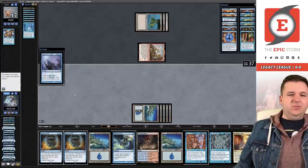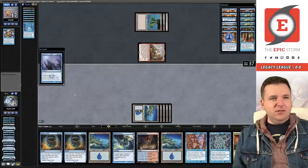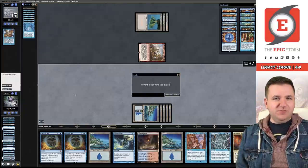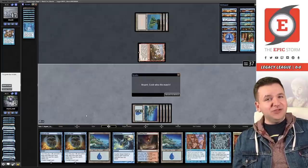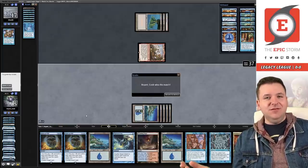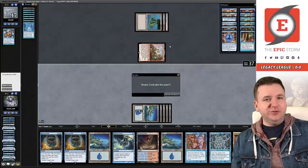I want to keep my Fluster up, which is why I'm not paying for it. If you do 42, your opponent gets an upkeep which means they can like double-bolt you out — but we won the match anyway, so I'll take it. 1-0 with Spiral Tide over the best deck in Legacy by multiple miles. Stick around — hopefully you enjoy the rest of this video.